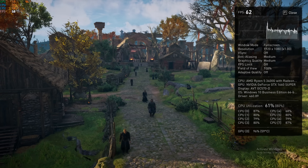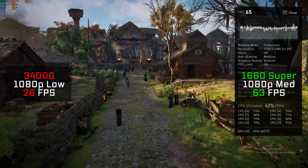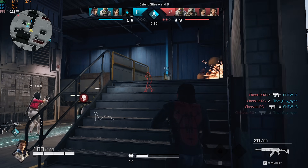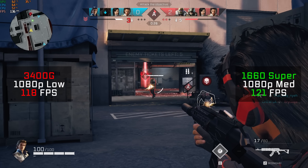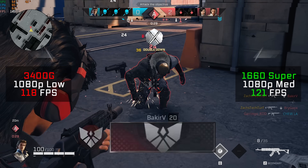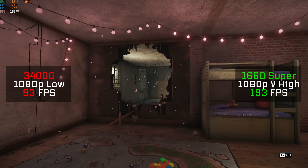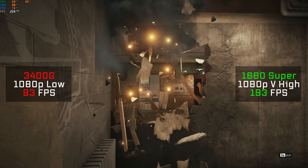Next up was the new Assassin's Creed Valhalla. Because this is such a tough game to run, it probably isn't considered playable with just the 3400G, but after adding the 1660 Super at 1080p medium settings, I got a respectable 63 FPS. After that was Rogue Company — definitely playable without the GPU at 1080p low settings with a 118 FPS average, jumping up even higher with the GPU added. Rainbow Six Siege was also playable with just the 3400G at 1080p low settings: 93 FPS, and with the GPU at 1080p very high settings it hit 193 FPS.